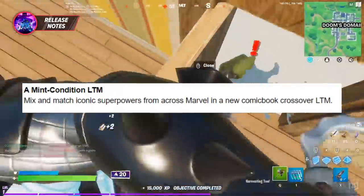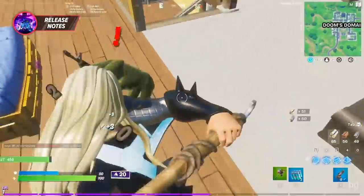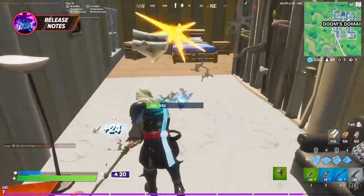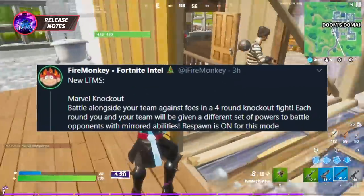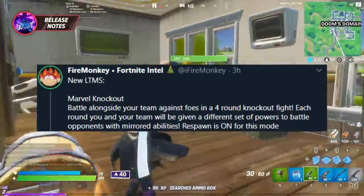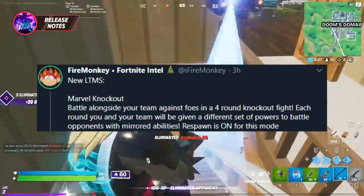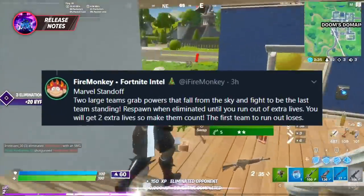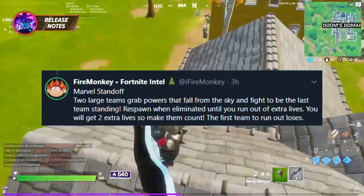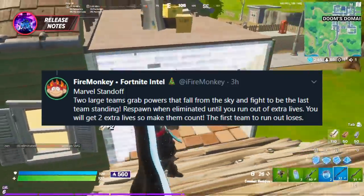Some new Marvel LTMs are going to arrive in this patch. You'll be able to mix and match iconic superpowers from across the Marvel universe to try and come out on top in one of these two new modes. The first is called Marvel Knockout — it's a four-round knockout fight where each round will see you and your team given a different set of powers to battle against an enemy team with the exact same powers. The second is Marvel Standoff, where two large teams grab powers that fall from the sky, fighting to be the last team standing. You respawn when eliminated, but there's only a limited number of lives.